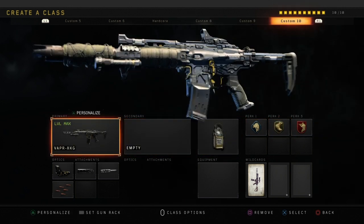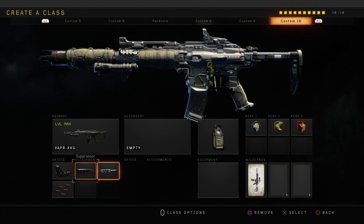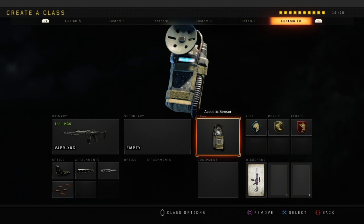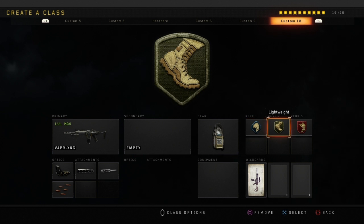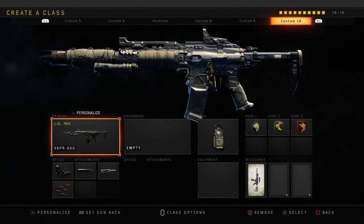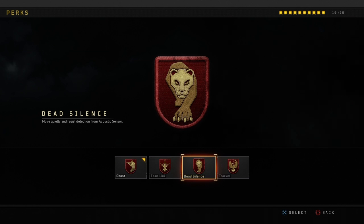This is my go-to Free-for-All class — the one I use every single time I play FFA. The gear on this one is a bit different: it's the Acoustic Sensor. I use Acoustic Sensor all the time when I play Free-for-All. You can also use Dead Silence instead of Ghost on this one.